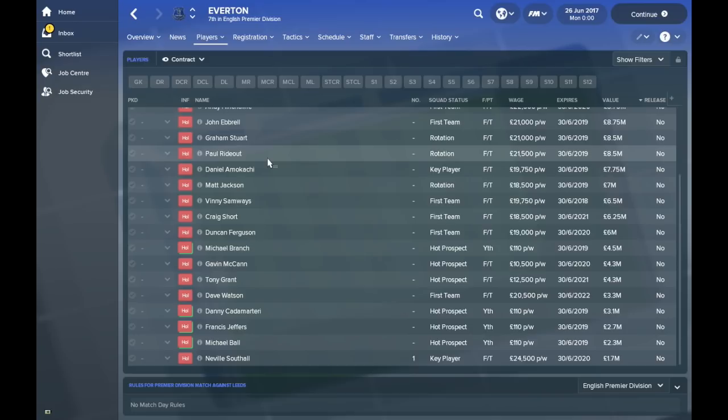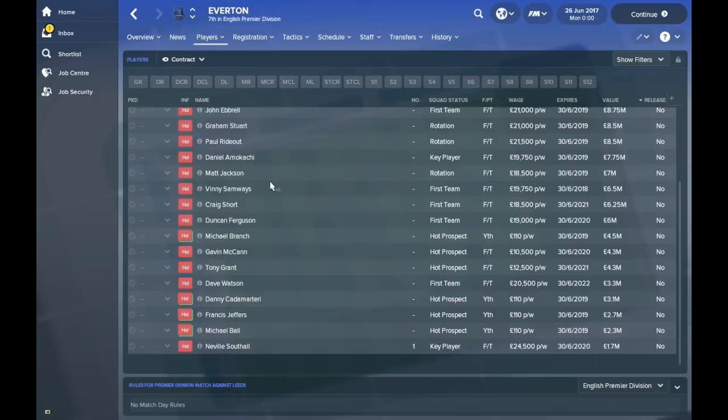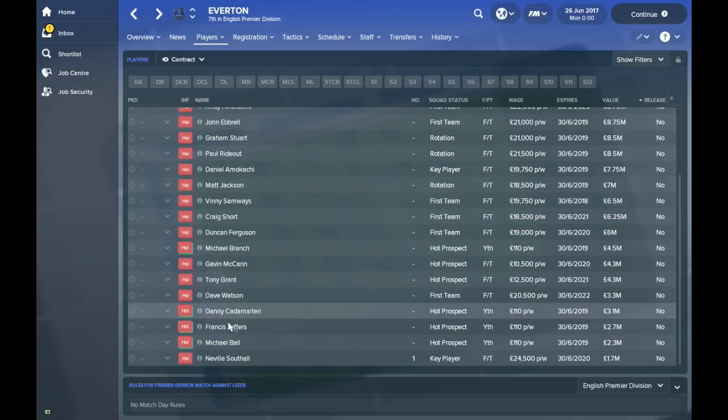Everton are going to have some good players in here — David Unsworth of course in the team. Duncan Ferguson is back up front for them as a 23-year-old. Francis Jeffers has been kindly added to the database as a 14-year-old, and Neville Southall is in there as well at 36 years old.